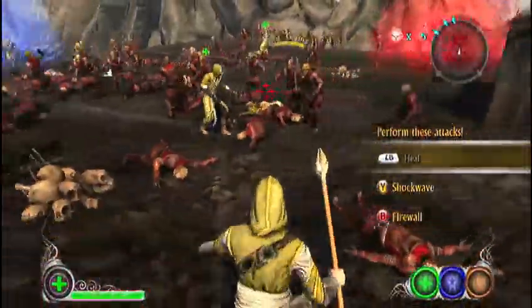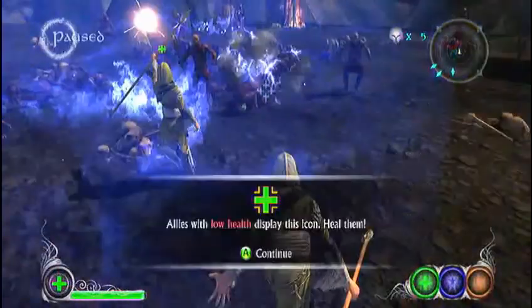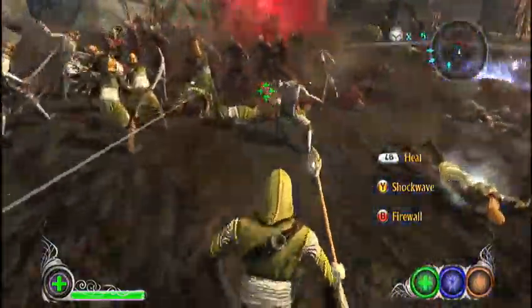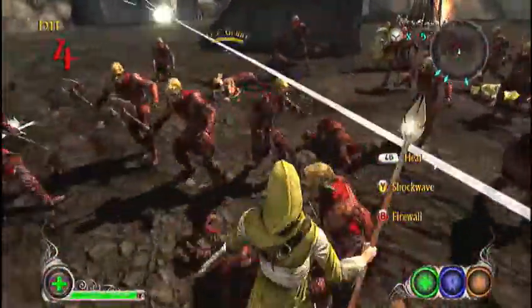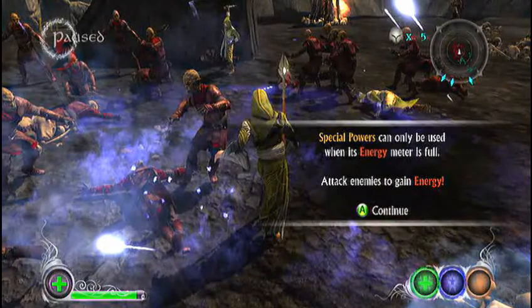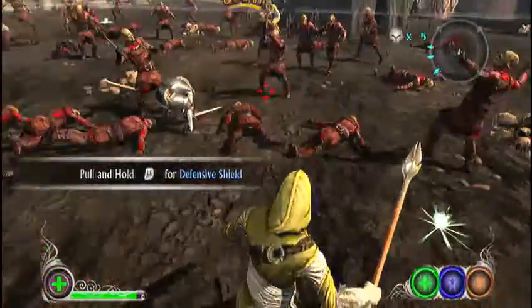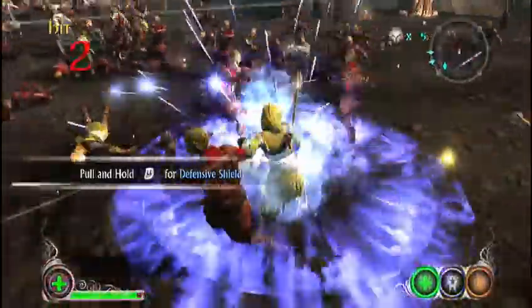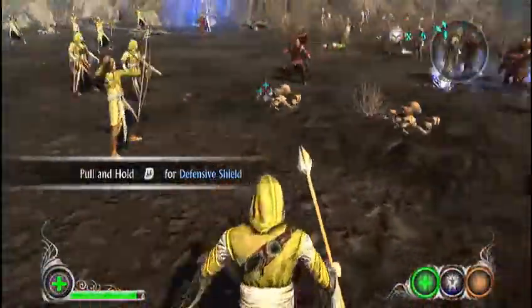Press the left bumper and you'll heal allies. Allies with low health are displayed with an icon. Special powers require energy — but that's not entirely true with the mage, because the mage's energy actually just automatically refills by itself. You can see it filling up on its own, so that's not entirely true for him.